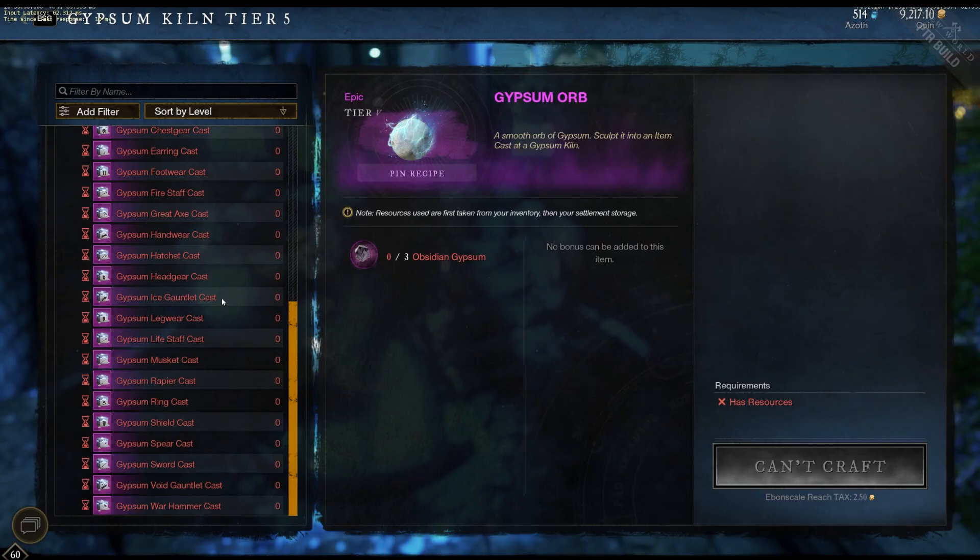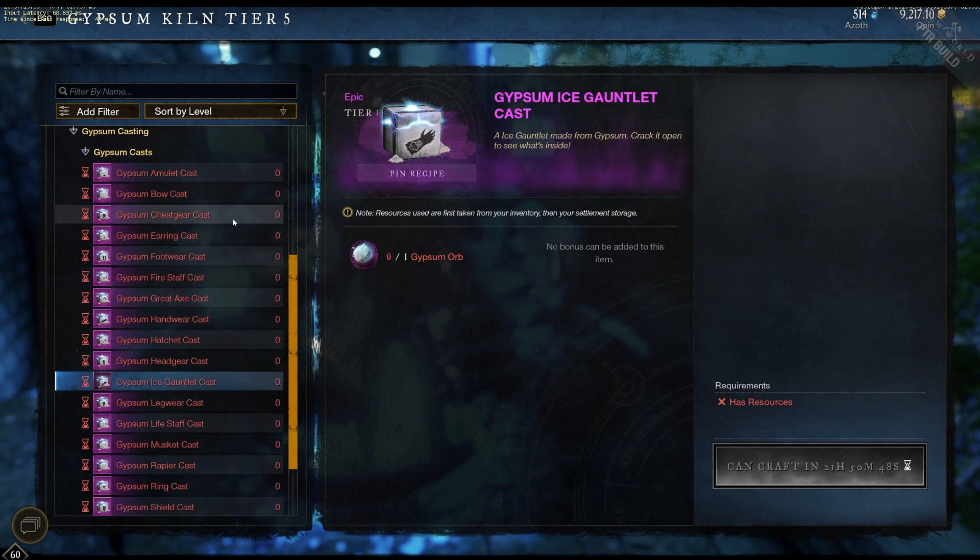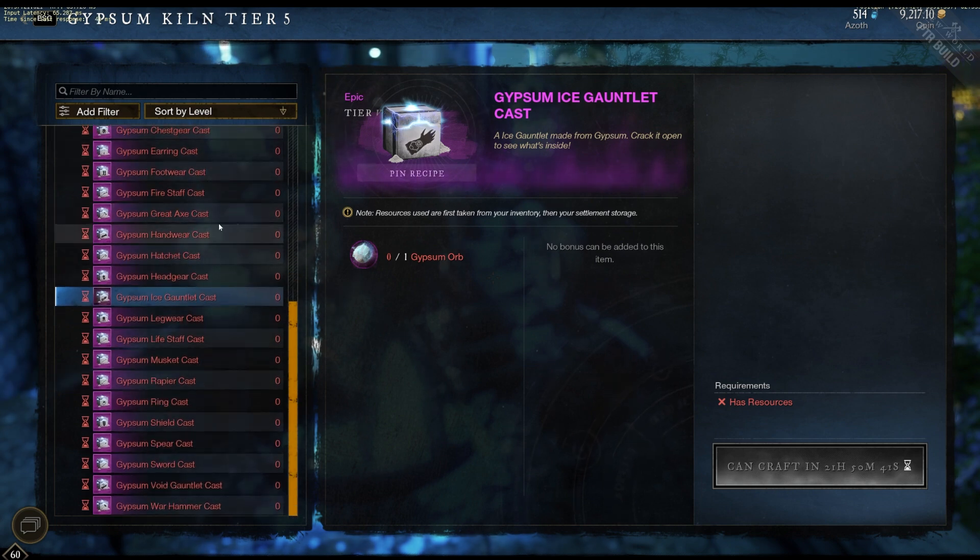You'll notice that once you craft a particular cast for the day, it will put it on a cooldown — basically a daily cooldown — so you cannot craft a particular cast more than once a day. So it's important to use your Gypsum wisely. Make sure you use it on the weapons you like to use, and make sure you use it on your jewelry to catch it up with the rest of your weapons and armor.